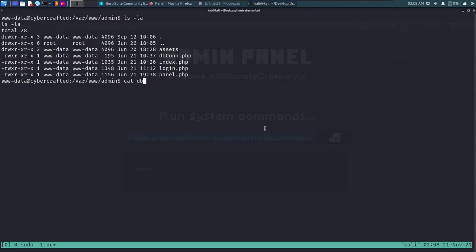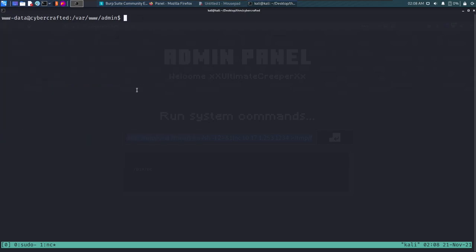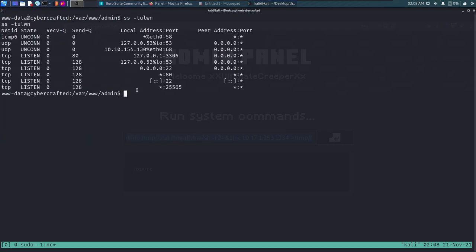We open a database configuration file and find that the local MySQL instance uses root with a blank password. We know it's running locally because port 3306 wasn't exposed in our Nmap scan. We also note that port 25565 is open for Minecraft. Let's check the users on this box.